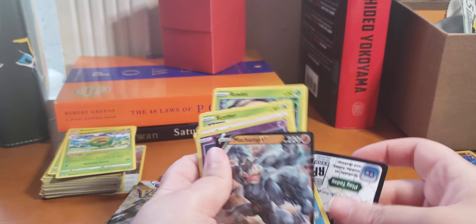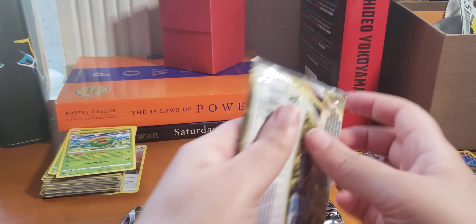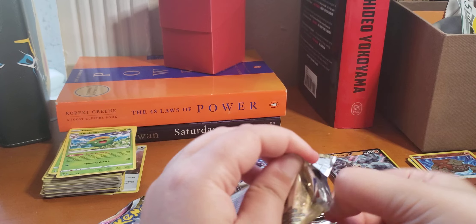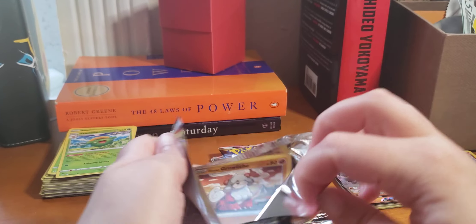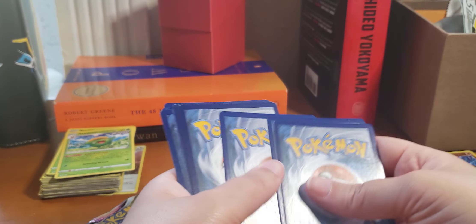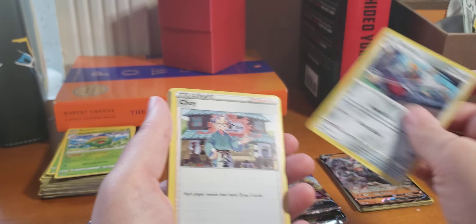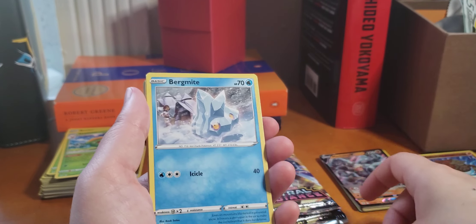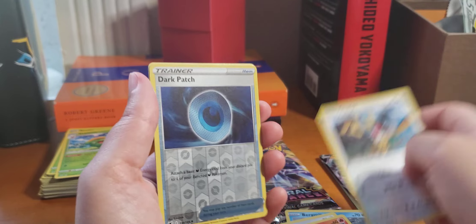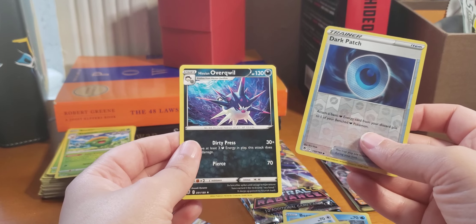So I actually got these packs out of another Elite Trainer Box — it seems like those have the better pulls. Another promo. Energy, Cricketune, B-Sharp, Trainer, Growlithe, Bergmite, Rufflet, Bonita, Chetit. Reverse Dark Patch — I don't think I have this one. And a Hisuian Overqwil. I have that.